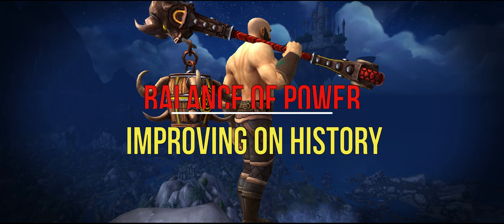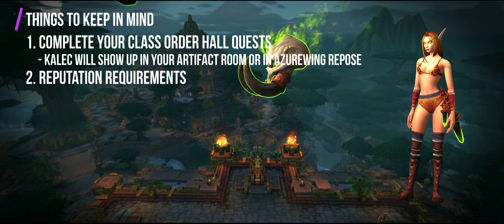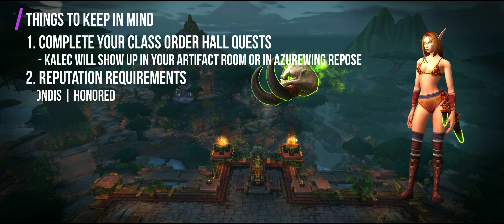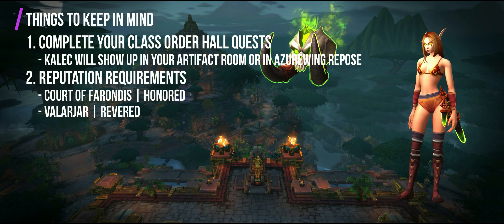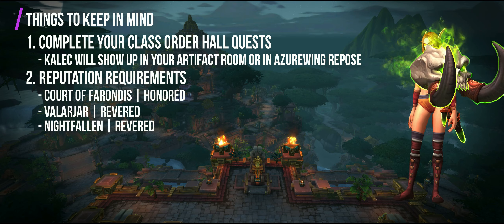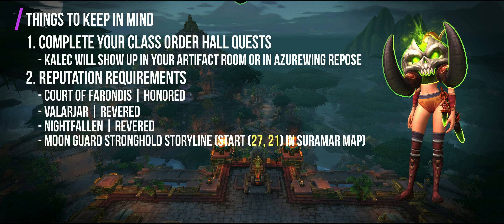Here are some things to keep in mind when you start out this questline. First, to trigger the whole thing, you need to have completed your class order hall's quests. Once that's done, Kalec should show up in your hall's artifact room or in Azure Wing Repose. Second, there are reputation requirements for some of the quests. For Court of Farondis in Azuna, you need to be honored. For the Valarjar of Stormheim, you need to be revered. For the Nightfallen in Suramar, you also need to be revered. In addition to the Nightfallen rep, you also need to complete the Moonguard Stronghold storyline.